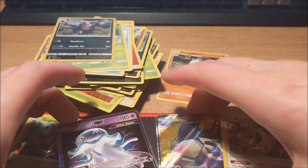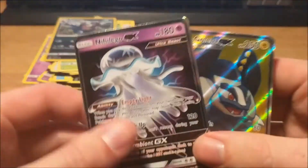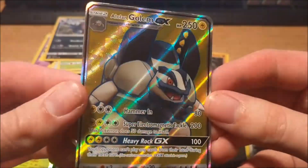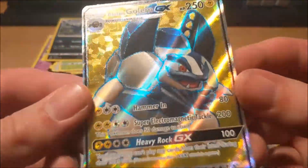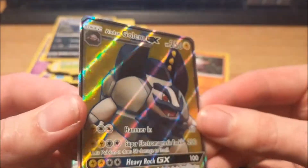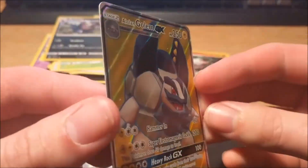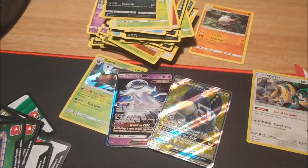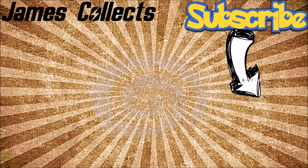Out of those nine packs, without a doubt the two best things were the Nihilego GX and the Alolan Golem — I can't get over that card; there's just something about it I really like. Good gaming and happy collecting — adios!